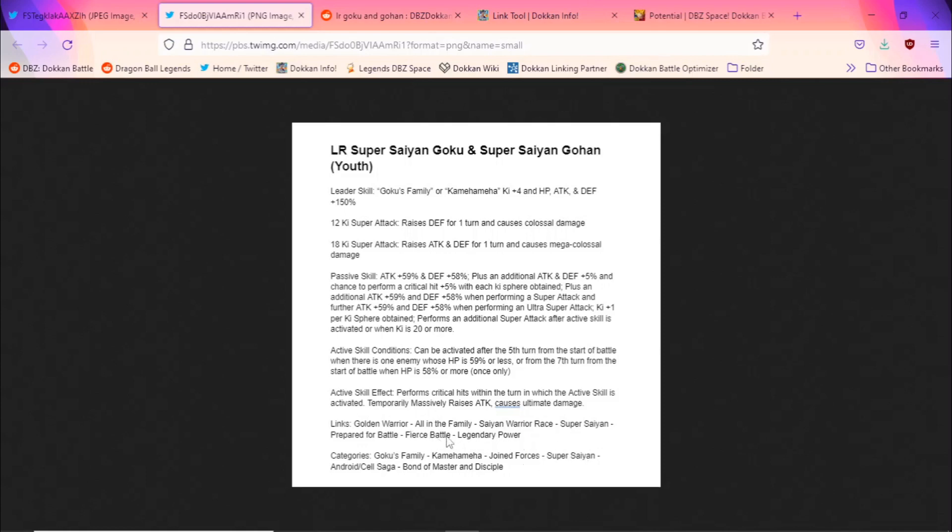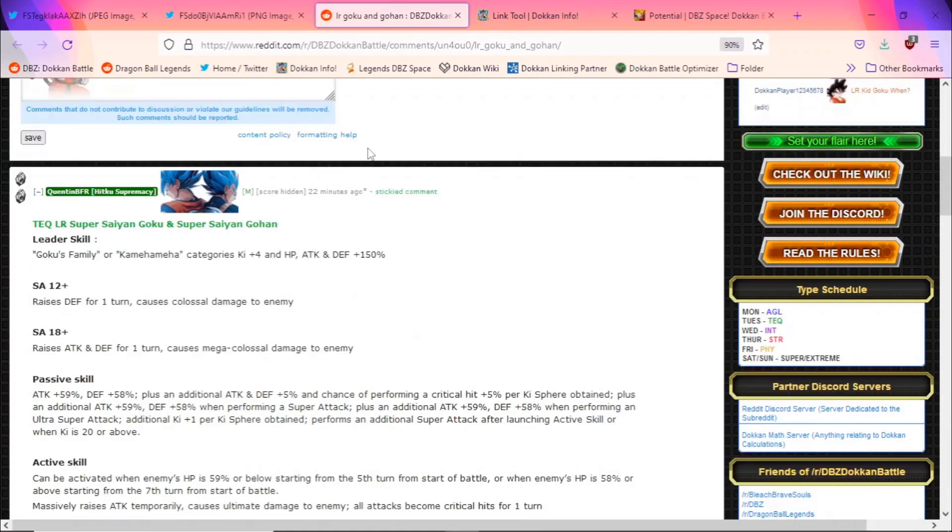Their only two ki links are Prepare for Battle and Golden Warrior. Assuming they start off on a regular team with six ki, Prepare for Battle gets them to eight ki and Golden Warrior gets them to nine ki. You still need 20 minus 9 — 11 ki. They also get an extra ki per ki sphere, so at that point you're looking at at least five ki spheres to get to 20 ki. Actually, that's not bad — five ki spheres for a unit. There'll be times where I get shafted but it won't be that bad. And again in an ultimate red zone-type setting, the seventh-turn active skill condition is very easy to do, so honestly the more I think about it, I think they are really good.